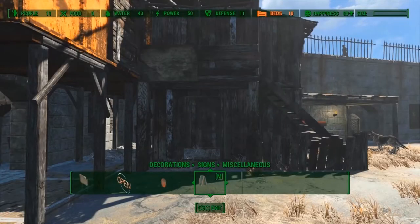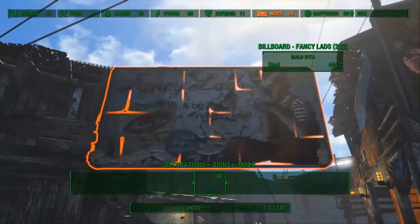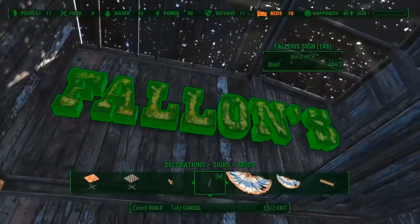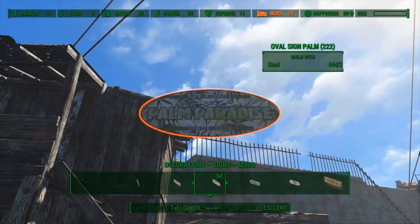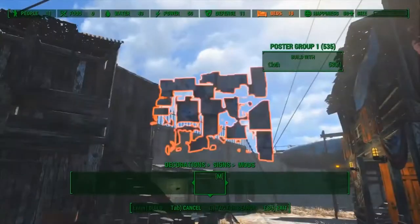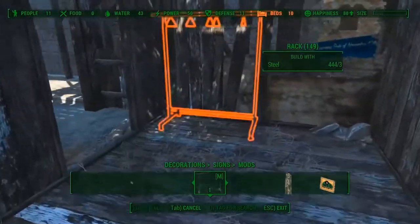Now it's time for decorations. I found a Valens sign but it was too big for both outside and inside the shop. Then I found this poster with a t-shirt on it and I figured it would fit really well. And it wouldn't be a clothing store without a clothing rack.